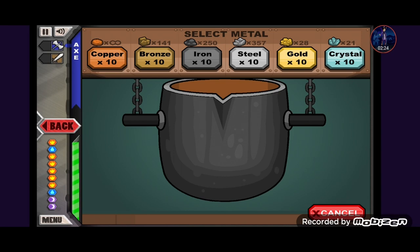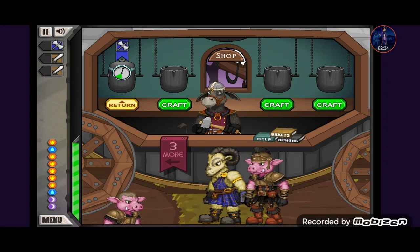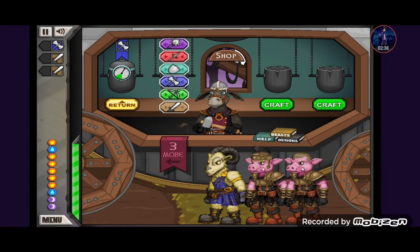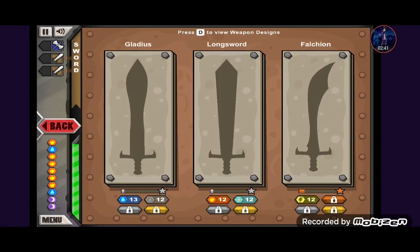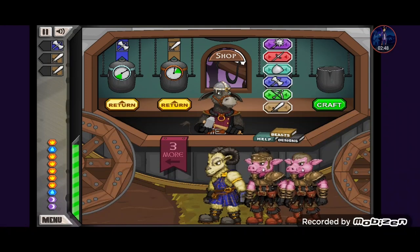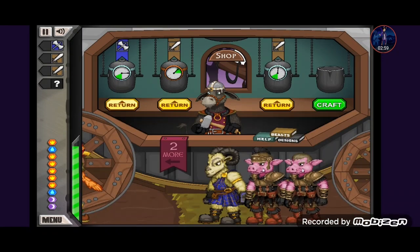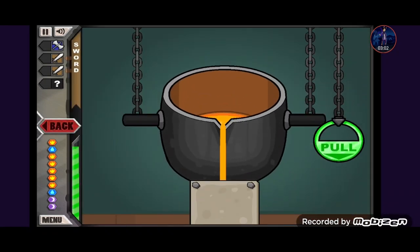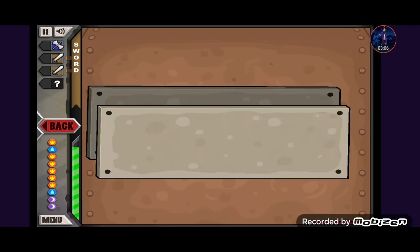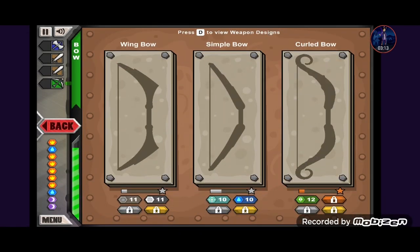I'm just going to keep calling it midnight power because the symbol is a moon — it literally revolves around darkness, so midnight. I just realized we got two swords. The first one will be the epic weapon sword made out of copper — unfortunately the weakest material. The other one I'm going to use the long sword for the fire power, made out of crystal.